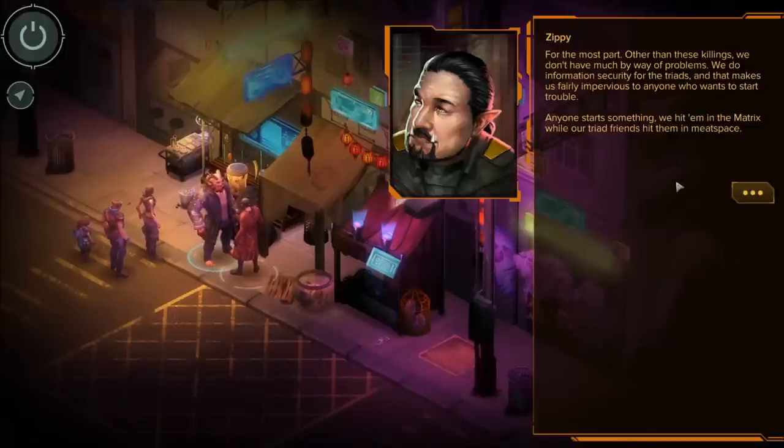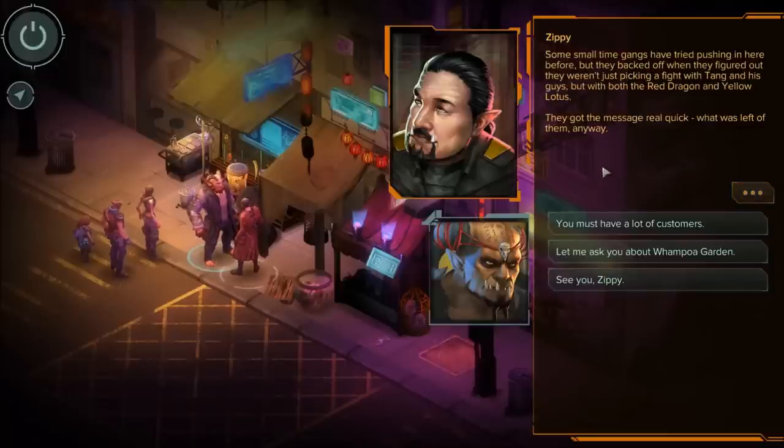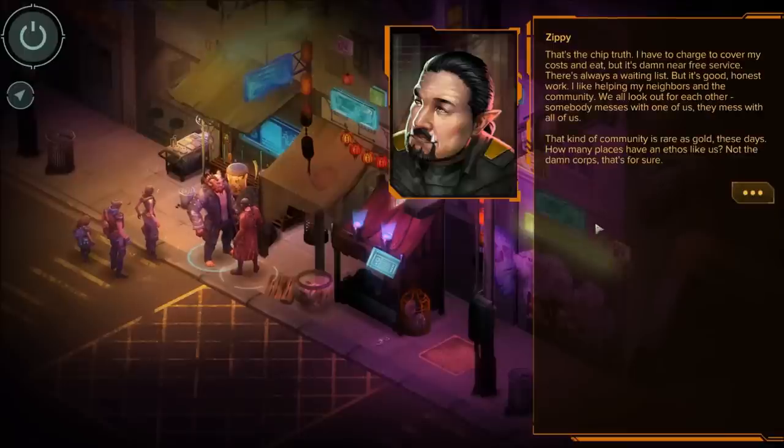'Wampoa Garden seemed a good fit for me. For the most part, other than these killings, we don't have many problems. We do information security for the triads, and that makes us fairly impervious to anyone who wants to start trouble. Anybody starts something, we hit them in the Matrix while our triad friends hit them in meat space. Some small gangs have tried pushing in here before, but they backed off when they realized they weren't just picking a fight with Tang and his guys, but with both the Red Dragon and Yellow Lotus.'